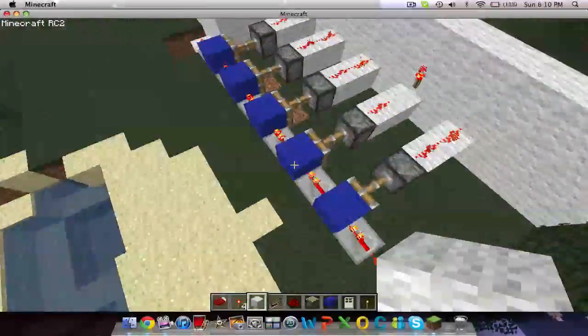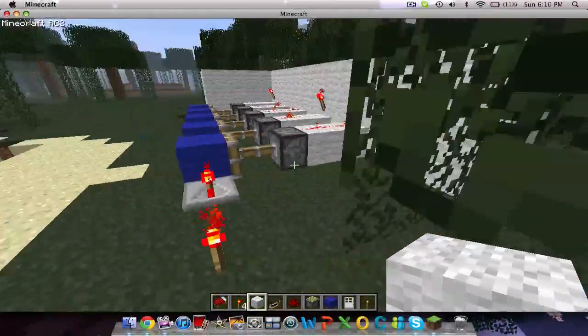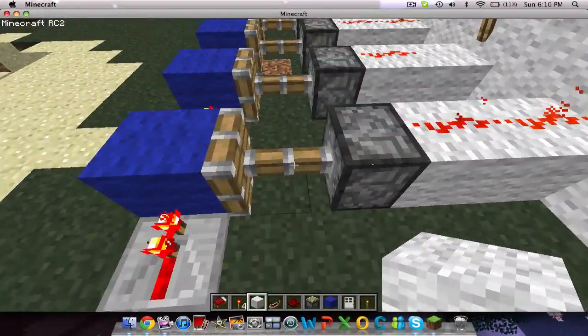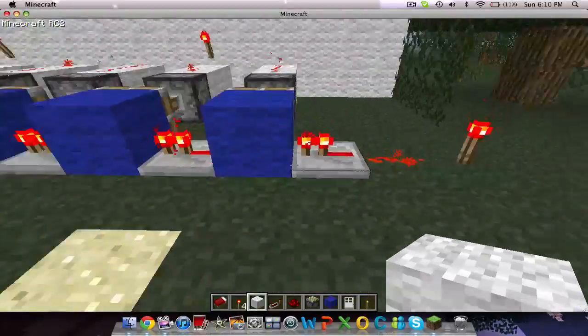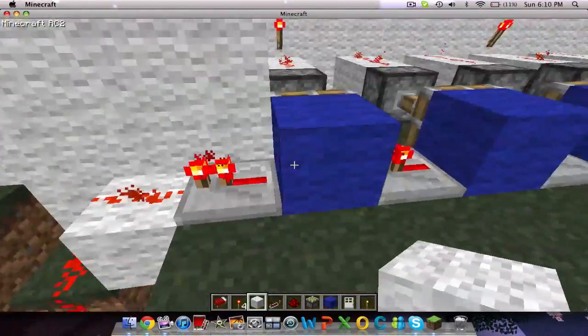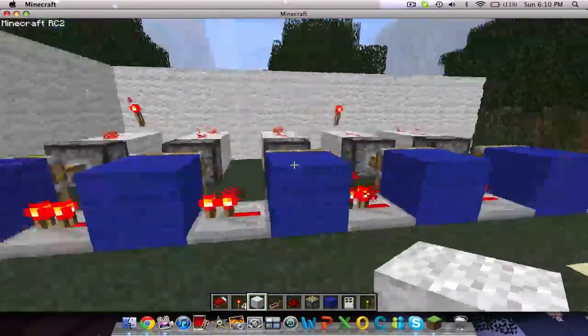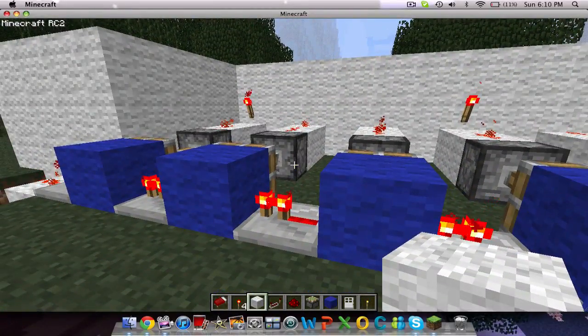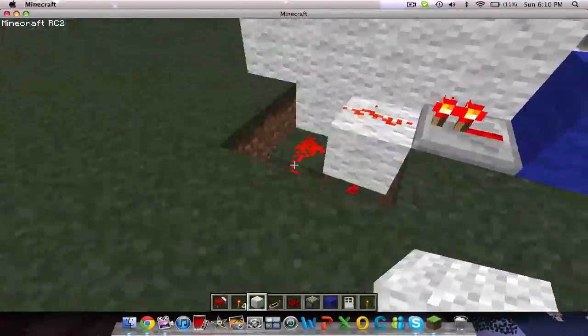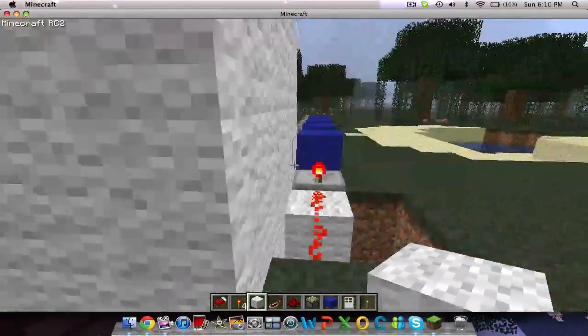Here's how it works. When you flip the lever, it powers the piston, which the repeaters send signals through, and it goes down. Once you have all the correct pistons set, the signal will go down there, which will power up the door over there.